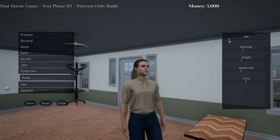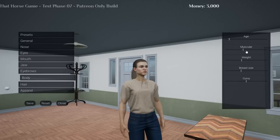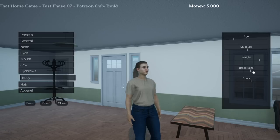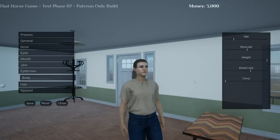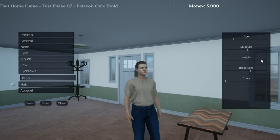Even just the general body customization is impressive by itself. Even if we just had basic body sliders like other games and didn't have customization for nose, eyes, mouth, jaw, and eyebrows, I'd still be impressed. But the fact that we have all of those is really nice. And a fangirl moment — the difference between weight and curve! A lot of games just make weight and curve the same slider, but here you can still adjust curve separately on a larger character, and I think that's actually really nice. It makes it easier to adjust character size.